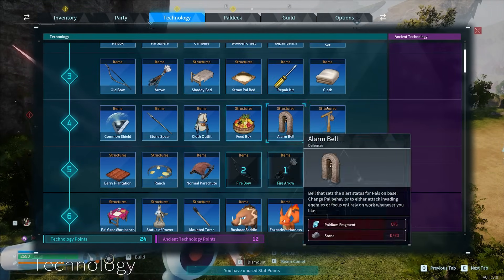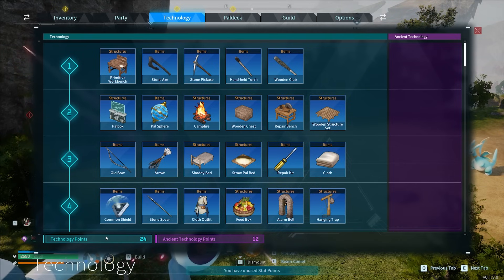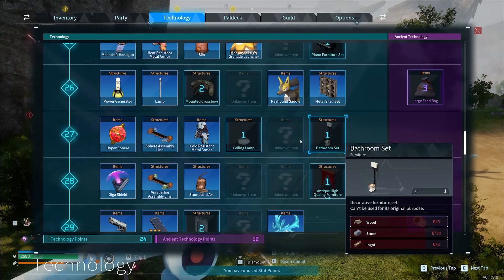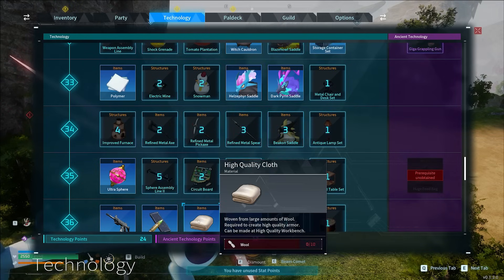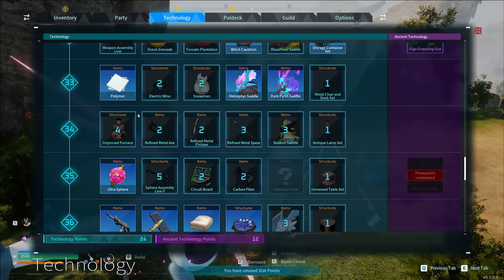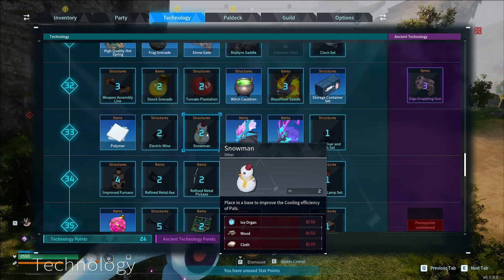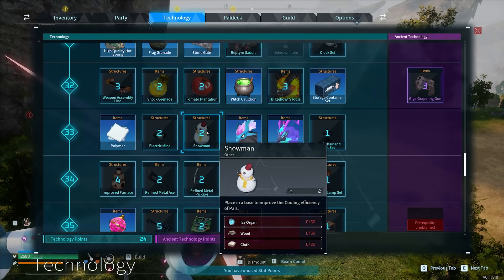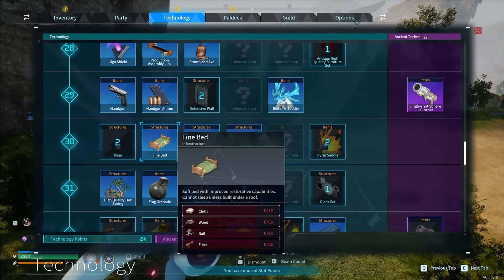Another mistake I made is related to Technology Points. I started by unlocking everything, and while it's not terrible, Technology Points are not unlimited — you will eventually run out. At level 42 I only have 24 points and there are dozens of items I haven't unlocked — saddles and more. If you are playing with friends, make sure you don't all unlock the same things. For example, Polymer is something you use a lot, but a Snowman is something you only need one of in your base — not everyone needs to unlock it.